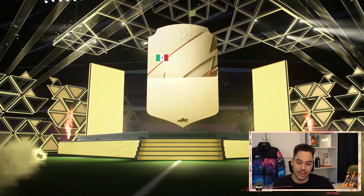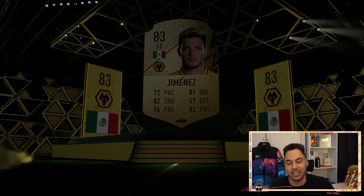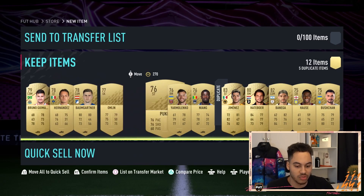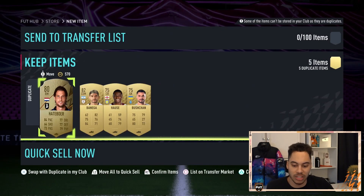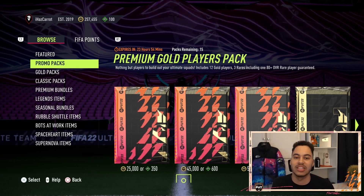83 rated — we get Jimenez. 83, it's okay. Not much else. These will all get listed on the market, but you're doing it for the token so it's all right. Let me know who you got down below, thanks for watching and I'll see you guys in my next one.